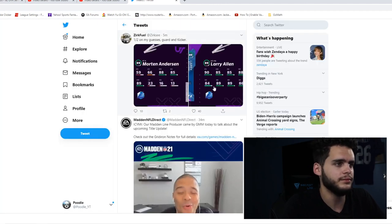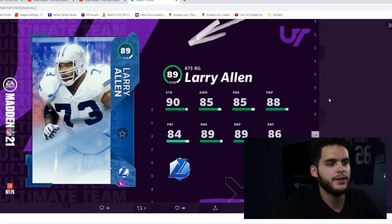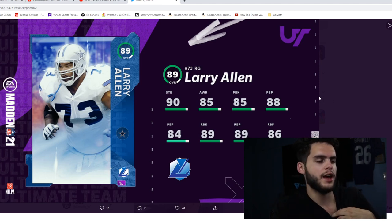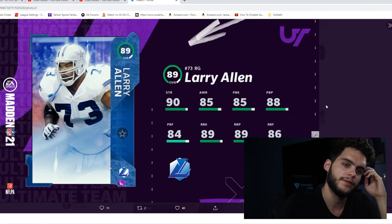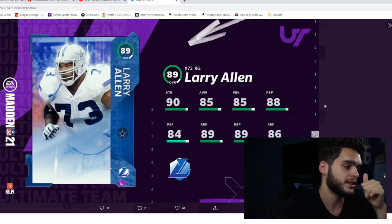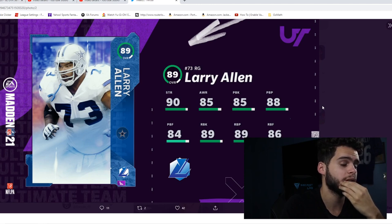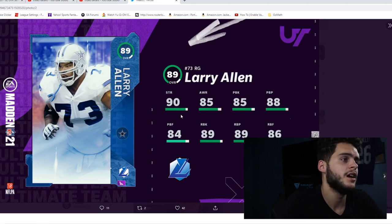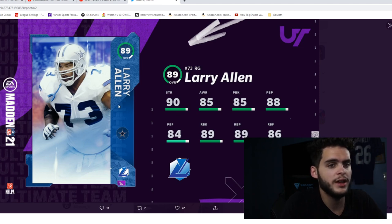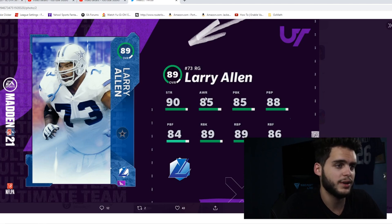Next we have Larry Allen, 89 overall right guard. I feel like we always get this card to start the year — always a solid option. This takes the place of Zach Martin, but the key difference is that Zach Martin will progressively get more upgrades throughout the year. Larry Allen may not get an upgrade until NFL Ultra Legends — he won't get a Thanksgiving, Halloween, or Christmas card. He'll likely go without a new card all the way until around February. His stats: 90 strength, 85 awareness, 85 pass block, 88 pass block power, 84 pass block finesse, 89 run block, 89 run block power, and 86 run block finesse.